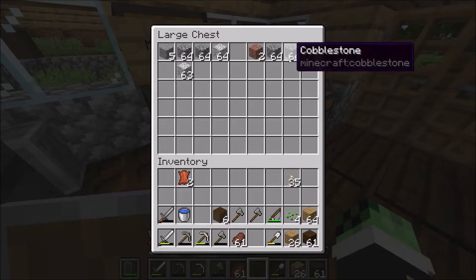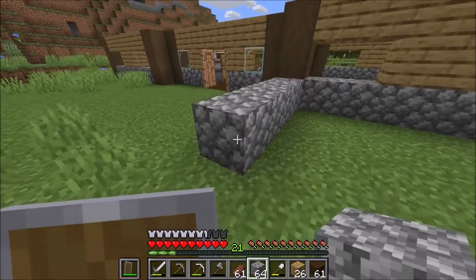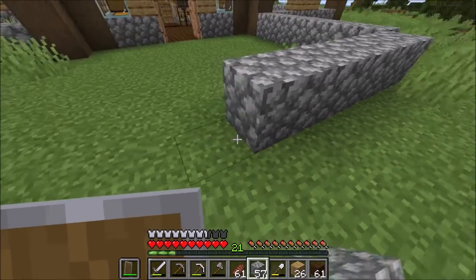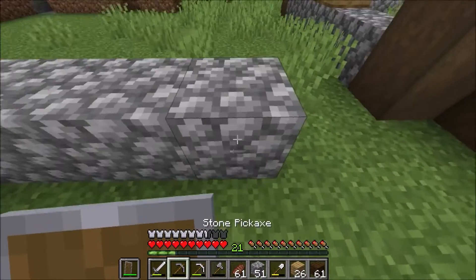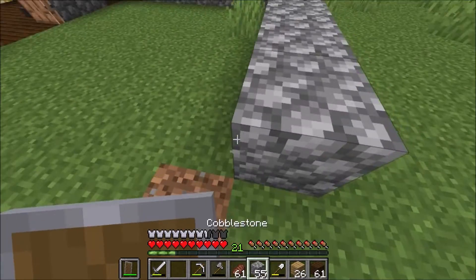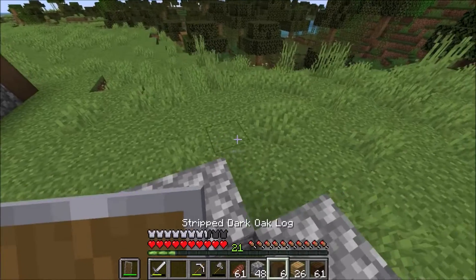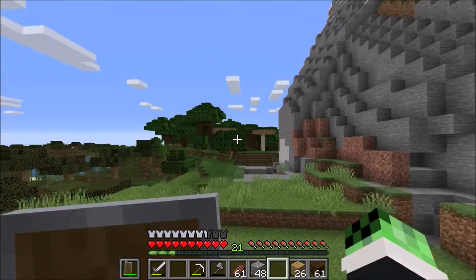There we are — a stone. If we get this, five, six, seven, eight — give me back my cobblestone. Like that. Oh no, it's back here — I made a mistake, sorry. Okay, I cannot make a mistake. We're gonna have a back part. I'm gonna have to get a lot more wood.